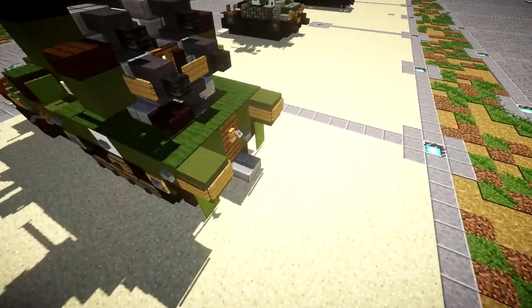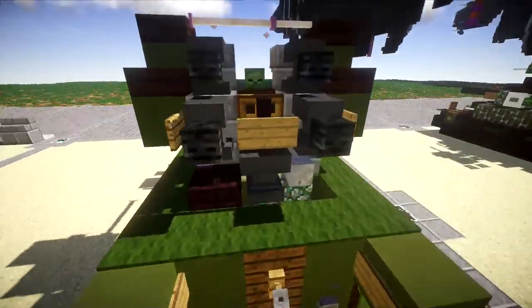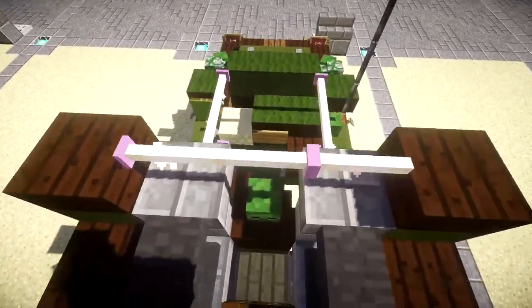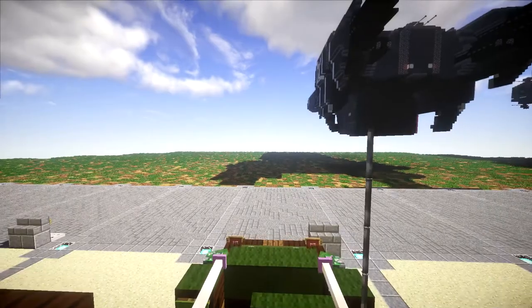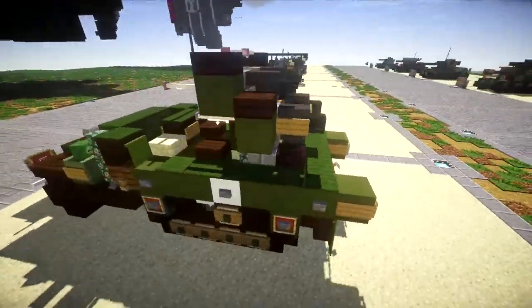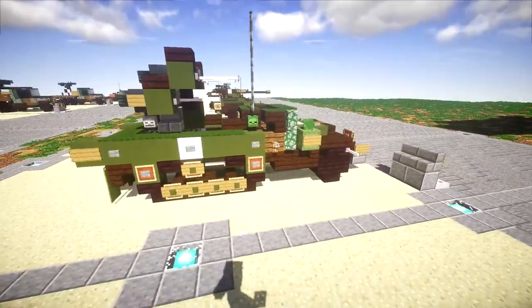I believe I did a tutorial for a little trailer that's pretty much exactly what you'd want for this, so you guys can look that up. Then you have the M45 quad mount here — the gunner would sit right here, operate the guns, and be able to fire at enemy aircraft. Yeah, that's pretty much the half-track overall.